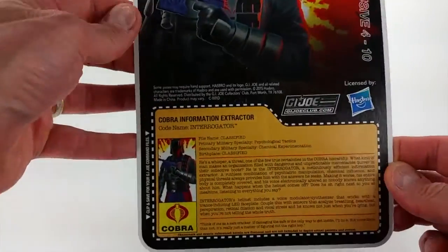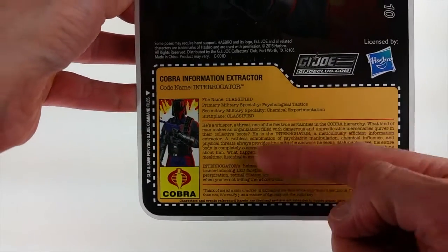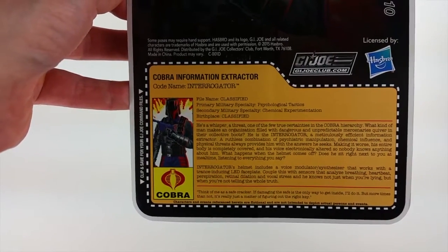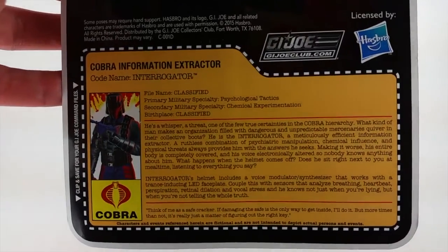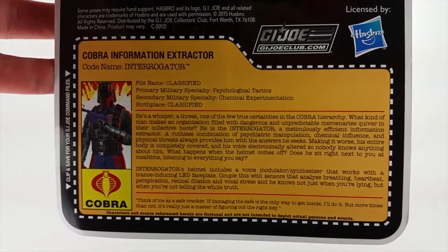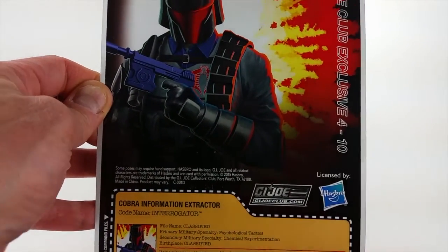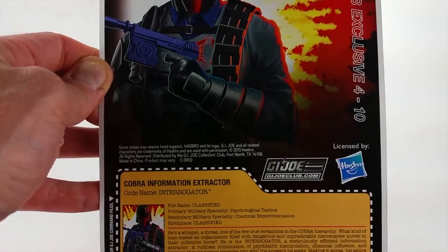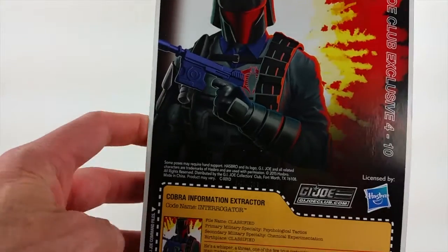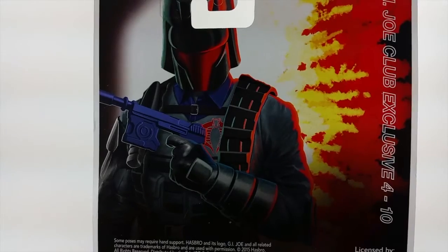Taking a look at the back of the package, there's his file card outlining a bunch of different items. Most of that is cribbed from the vintage file card — that's typically what the Collectors Club does when they repurpose vintage figures. It's marked as GI Joe Club exclusive, figure 10. I think I was saying this is the fourth shipment, but it's actually the fifth shipment, because the next and last shipment will be shipment six. So yes, this is the fifth shipment of FSS 4.0, and I've done video reviews for every single one and don't plan on stopping now.